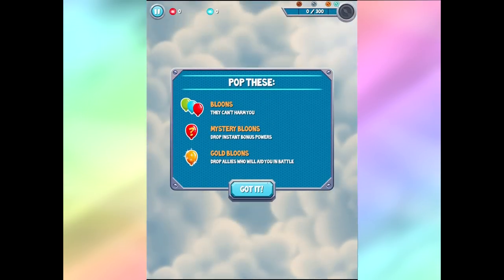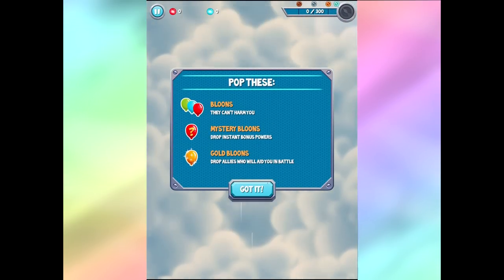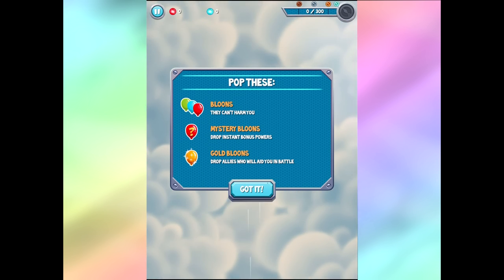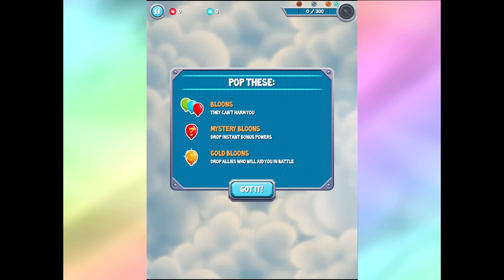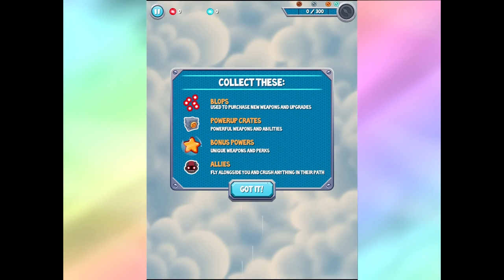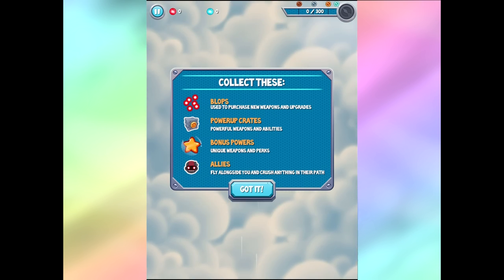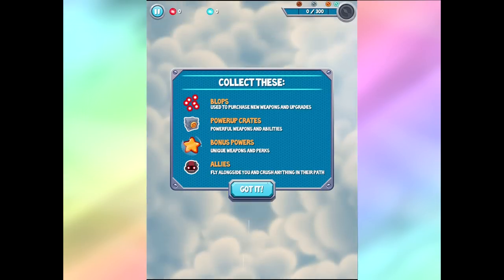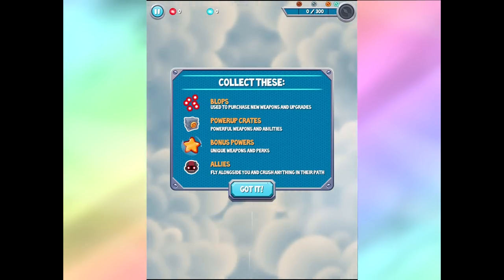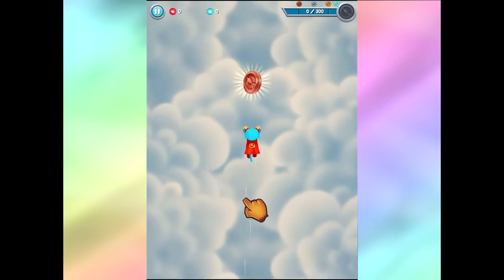Basically what you're doing here is you're controlling your Super Monkey. The Bloons can't harm you. The Mystery Bloons drop instantaneous Bloon power-ups and Gold Bloons drop allies who will aid you in battle. So you collect Bloops to get weapons and upgrades, Powerful Crates to get weapons and abilities, Bonus powers for unique weapons and perks, and you get allies who fly alongside you and crush anything in their path.